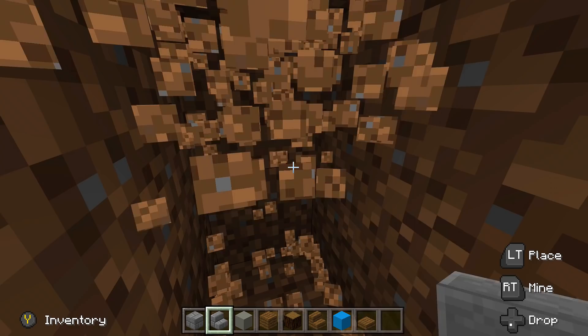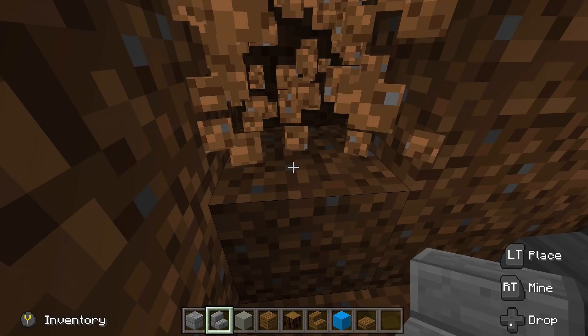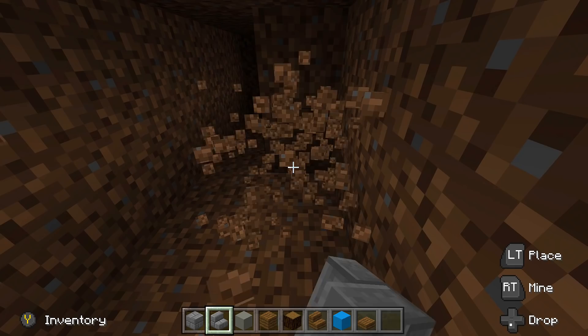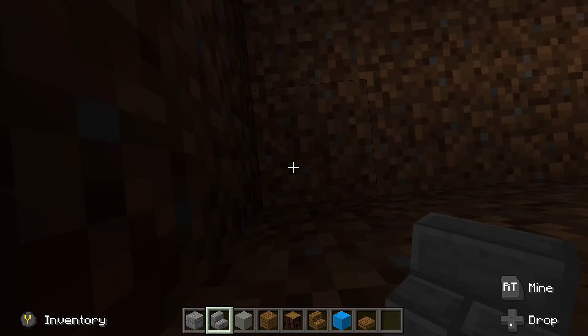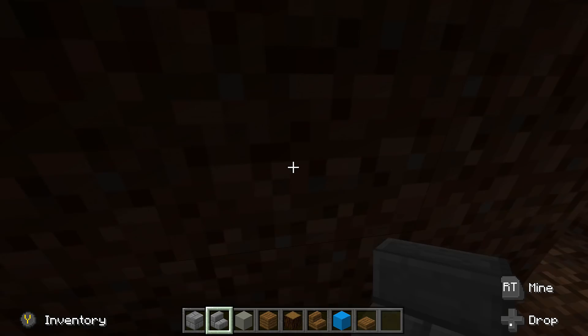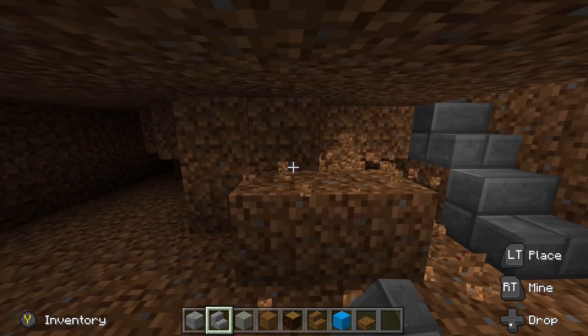Now right down here off the staircase, come out two blocks from the staircase — one, two — like that. From here we're going to dig over seven blocks that way: one, two, three, four, five, six, and seven. Then we're going to dig that way eleven blocks: one, two, three, four, five, six, seven, eight, nine, ten, eleven.